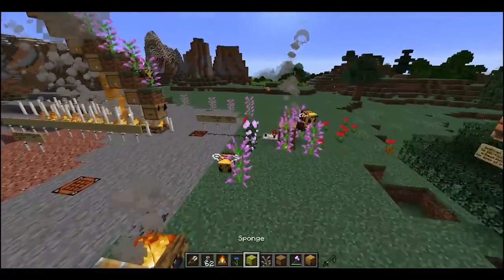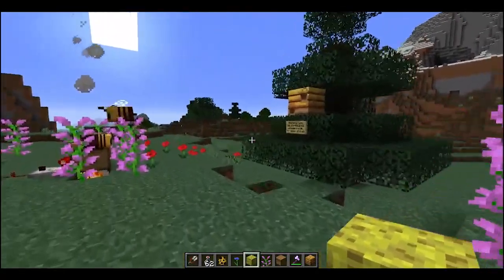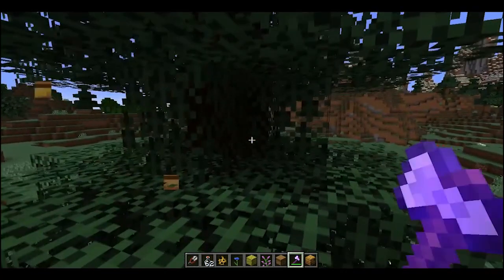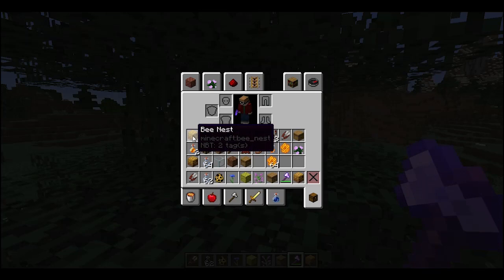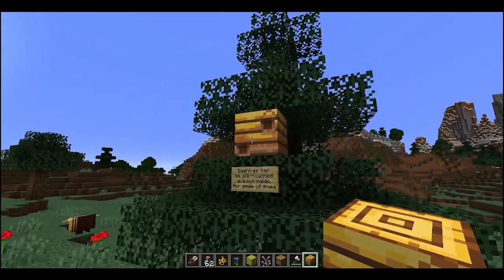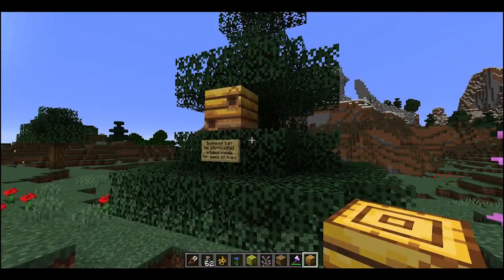Let's get some of this experiment running here. One thing you might also want to know — if you silk touch a bee's nest, you'll get the nest back. The regular bee's nest does not have NBT data in it. A bee's nest with something in it probably has the same NBT data, but just for demonstration: you can silk touch it and the bees will come out eventually, probably after a couple minutes. That one went back in, so we only had maybe one or two bees there. They can only hold three.